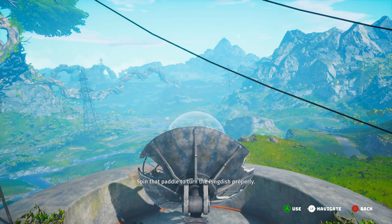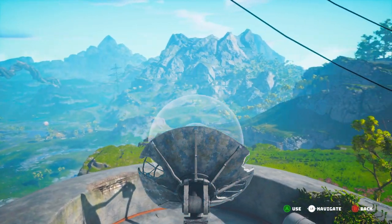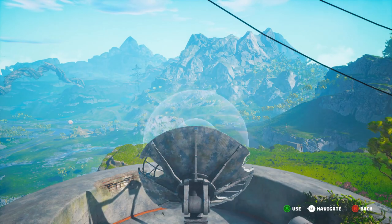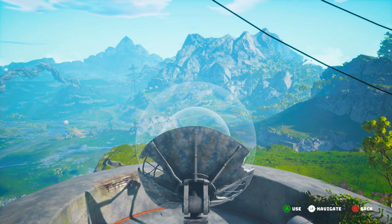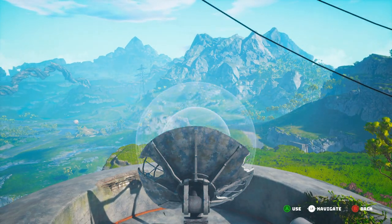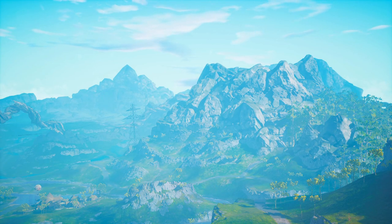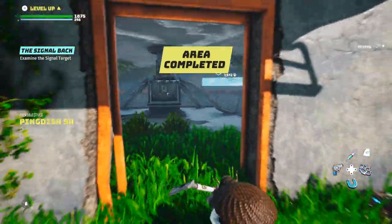Once he's done talking, it'll tell you to rotate this. You see those white lines — if you have a controller, it'll vibrate, which makes it insanely easy. But if you're on PC, you just go by the white lines that come out. You see right here it goes crazy, so when you're looking in the area and it's doing crazy like this, go ahead and hit the use button, which on controller is A. That'll hone in on the next part of the quest, and it'll tell you to examine the signal targets.